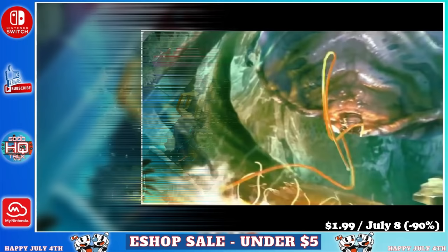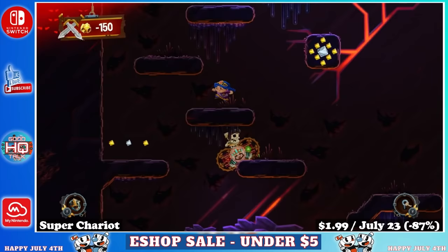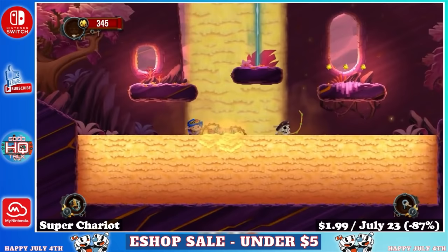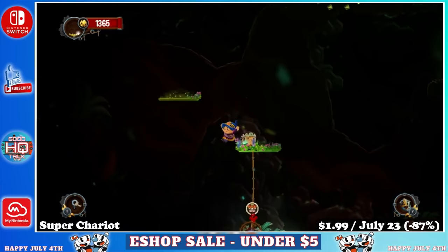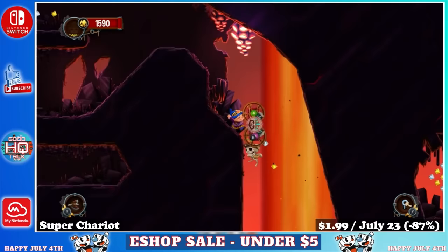Next up we have Super Chariot, a charming platform game for one or two players in local co-op offering more than 20 hours of gameplay, designed specifically for the Nintendo Switch. The unique feature is that you drag along the wheeled coffin of a dead king through 25 levels across 5 beautiful environments. The gameplay reminds me a lot of Yoku without the pinball mechanics. The puzzles make clever use of the cart and there are even a few different level types as a nice change of pace. Grab it before July 23rd for just $1.99, marked down 87%.